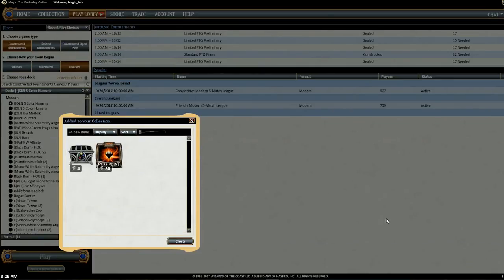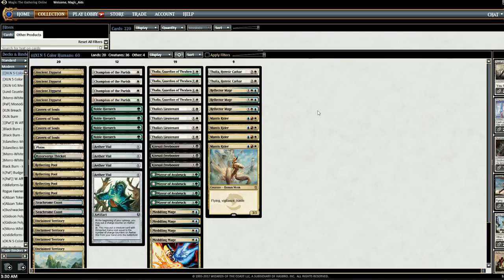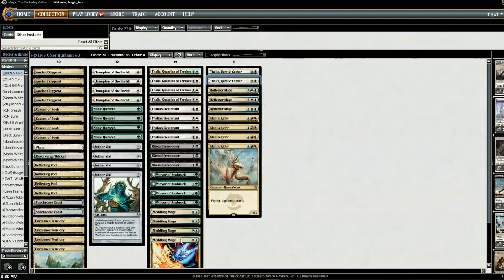Four wins, one loss — the one loss is to Affinity. That's not too bad. I still feel like we haven't seen all that much of the deck, so I'm going to do one more league — this time a competitive league instead of a friendly league. I think the deck's pretty good. The only downside compared to Merfolk is it doesn't have card drawing, and compared to Elves it doesn't have Collected Company. But the cards have some pretty good value — Thalia is really good, the other Thalia is really good, and Meddling Mage can be good depending on what deck you're playing.